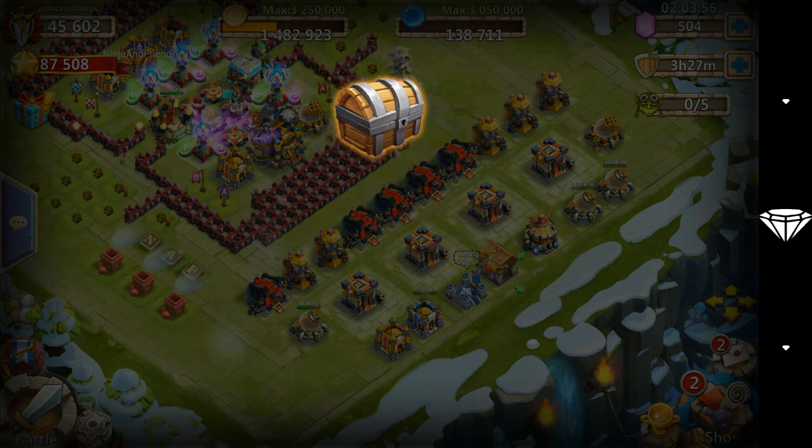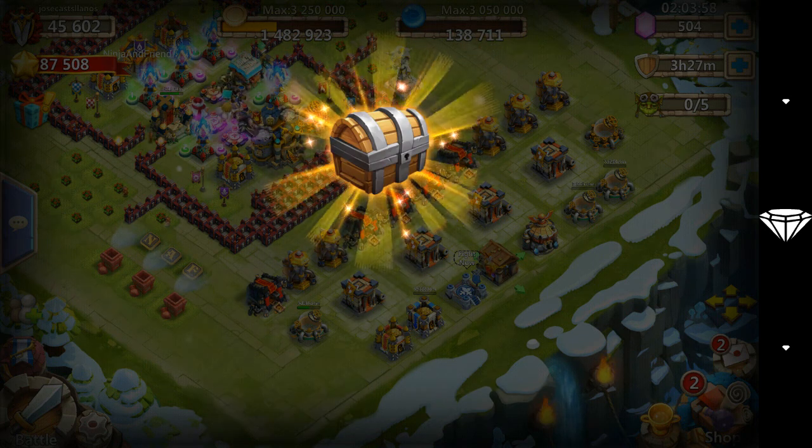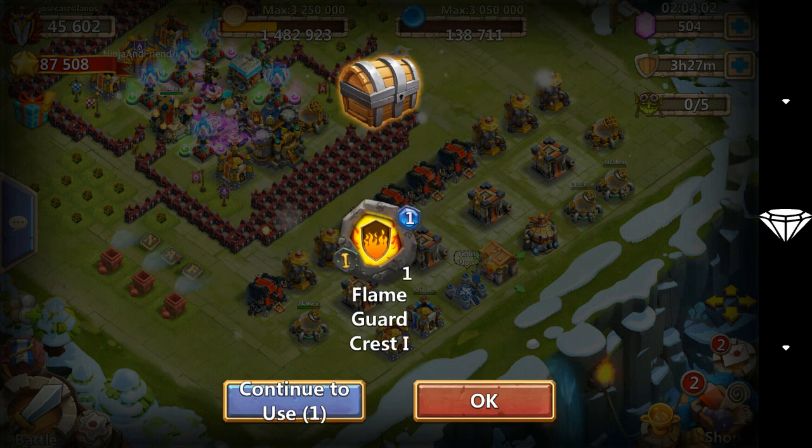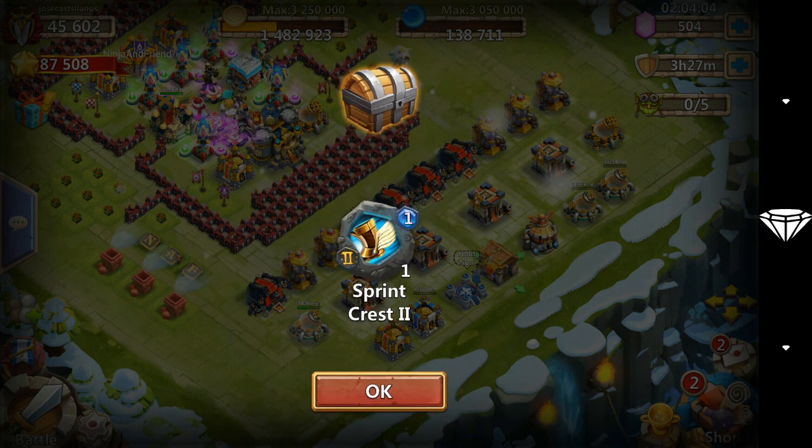Slowdown, Scorch slowdown, four rounds nice, slowdown two. I'm just gonna get a bunch of slowdowns, flame guard, and sprint two.